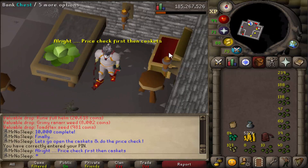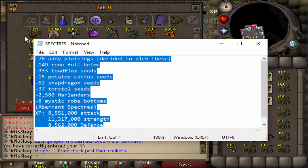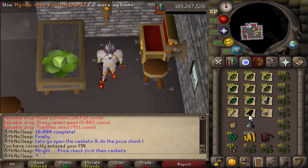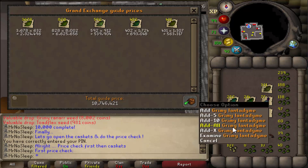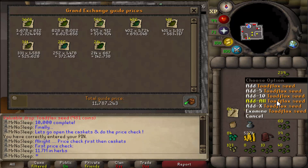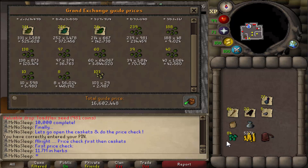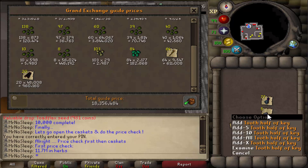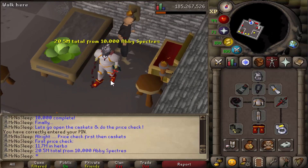As mentioned before, if we check the Slayer Helmet log, starting at 0 and ending at an overall KC of 10,000 — and we're now close to 14,000 Aberrant Spectre KC on this account overall. So let's get this price check started. First things first, we're going to price check all of these herbs, as well as the seeds, the Rune Fullhelms, Lava Staves, and Mystic Robe Bottoms. From 10,000 Aberrant Spectres, we made just about 11.7 mil in herbs, walking away with 77 Rune Fullhelms, a huge amount of seeds including tons of herb seeds, decent Potato Cactus and Snapegrass seeds, 64 Lava Battlestaves, and 20 Dark Mystic Robe Bottoms. We also managed to get a few Tooth Keys, and overall from that one price check we ended up with 20.5 million, which definitely exceeded my expectations.